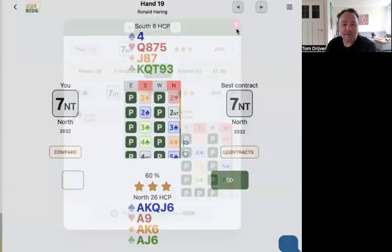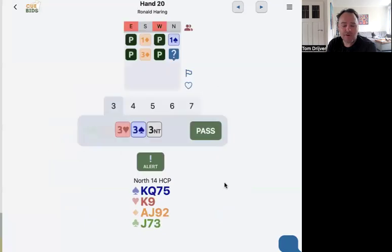I will call him about that and we will discuss. But luck is on our side because seven no-trump is the good contract. And you see Bos and Shure bid the same and decided to bid seven no-trump. So all good. Board 20.